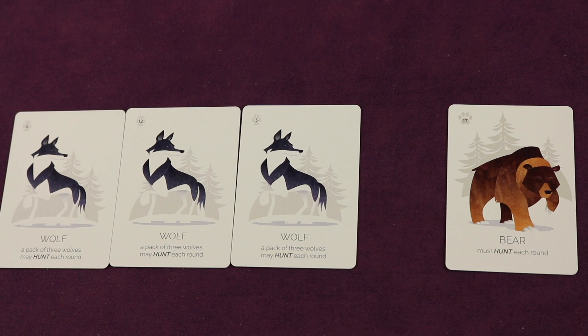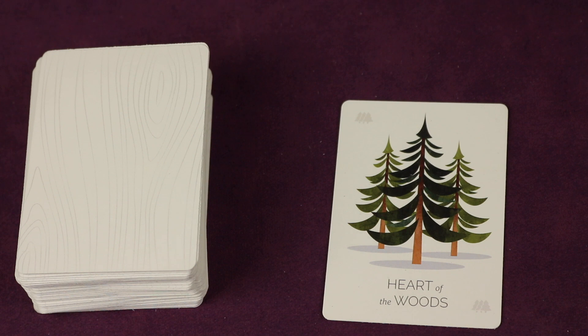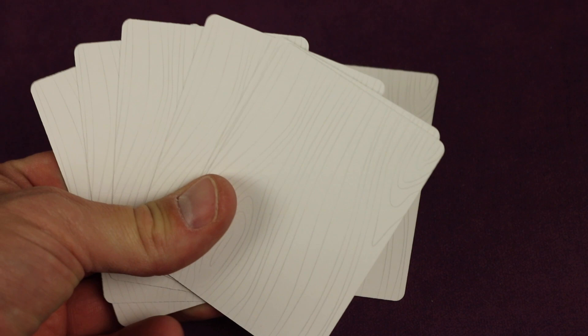Each player starts with the heart of the woods — three trees — meaning you can populate there right away. The deck of cards gets shuffled up and the game is played over three rounds of drafting and phases. At the beginning of each round, each player gets seven cards to look at privately. From those seven cards you take one and place it face down in front of you, then pass the rest to the player to your left. You receive six cards from your right, select one, and continue until you have seven cards face down in front of you.